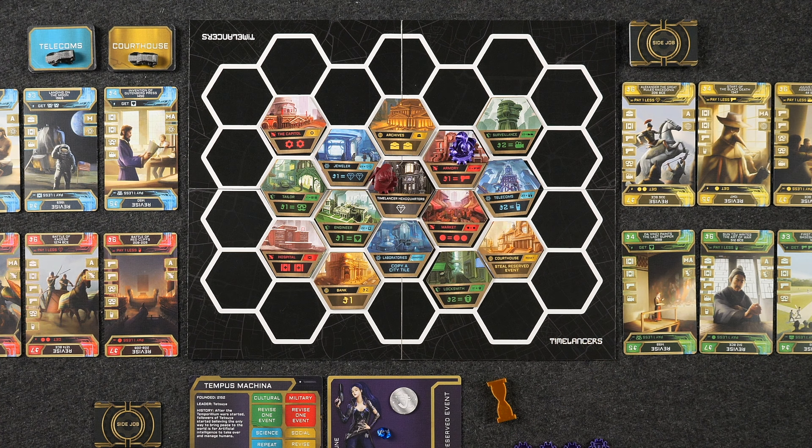There are four different types of events: cultural, military, science, and social, all listed on your player sheet. Each event card shows the resources required to capture it on the left. The right-hand sidebar shows the type of event and what period of history it's from — in this case the Middle Ages — as well as how much money you gain for capturing it. The top of the card shows the event name and a specific action you get to take at that action spot, plus the number of points you earn at the end of the game. The opposite side of the card shows the revised version of the event.